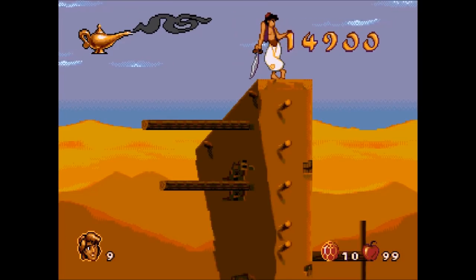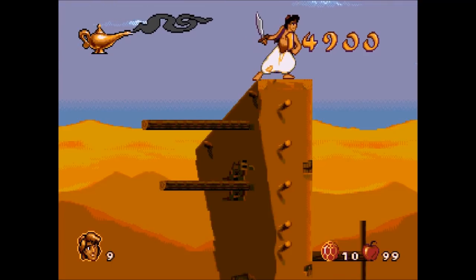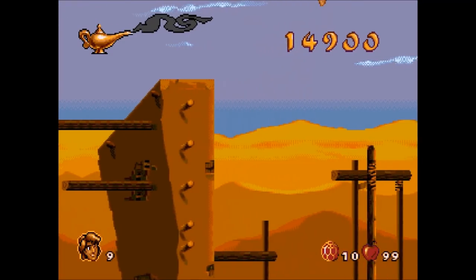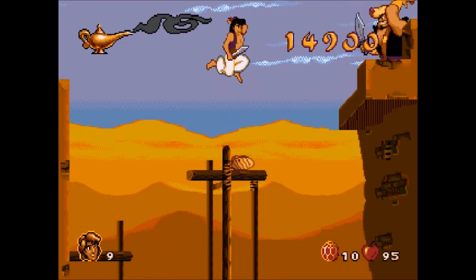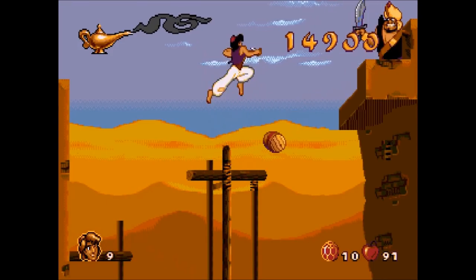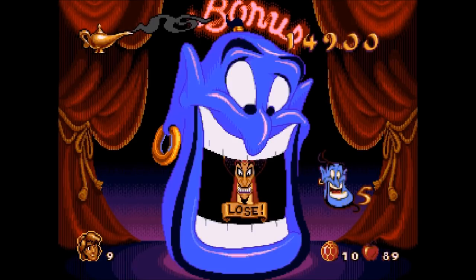A reminder: for the next cutscene it will look a bit weird. We were supposed to have already met Princess Jasmine, but something about the development of this game means we were never properly introduced to her. She is the love interest of Aladdin in the movie. In Agrabah, Princess Jasmine fled the palace because she was bored of the princess life — while Aladdin was dreaming about living in the palace since he was a street rat.